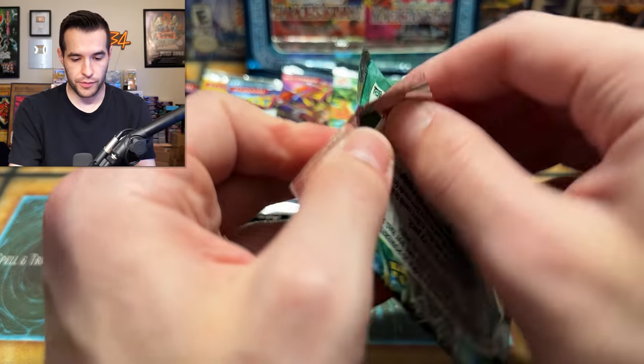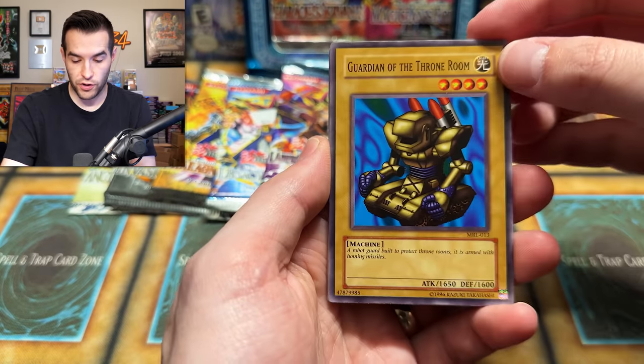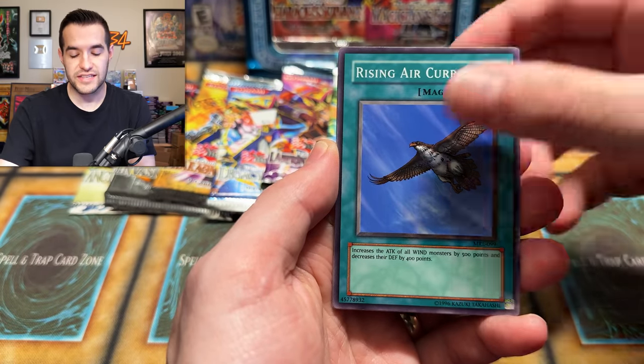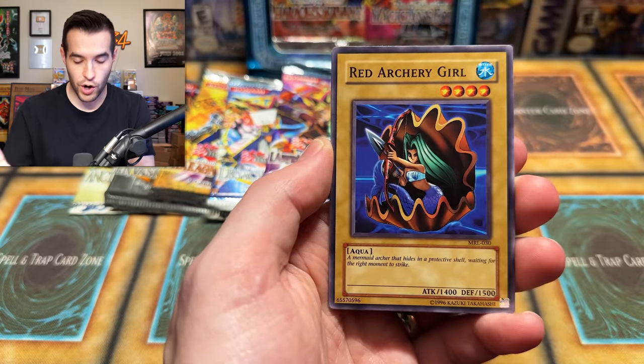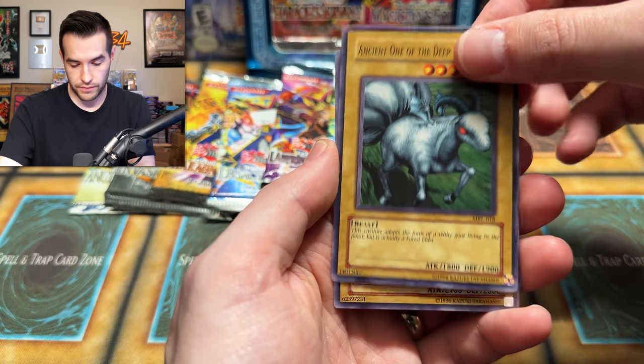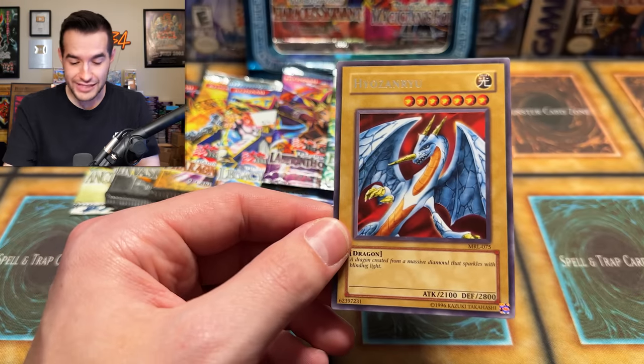I'm not feeling incredible right now about this opening. 0 for 11. If we get a Blue-Eyes Toon Dragon, it'll be worth it. We have Guardian of the Throne Room, Labyrinth Wall, Liquid Beast, House of Adhesive Tape, Rising Air Current. We need something because I'm just monotone right now — we haven't pulled anything exciting. Nuzzler, Ancient One of the Deep Forest. Not the Shining Diamond Dragon. It's literally giving us the same rares. Not only is it not foils, it's the same rares. 0 for 12.